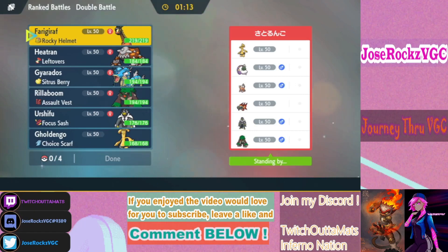Our first match — we're going up against Gholdengo, Tornadus, Landorus, Chien-Pao, and Urshifu. How do we want to play this?